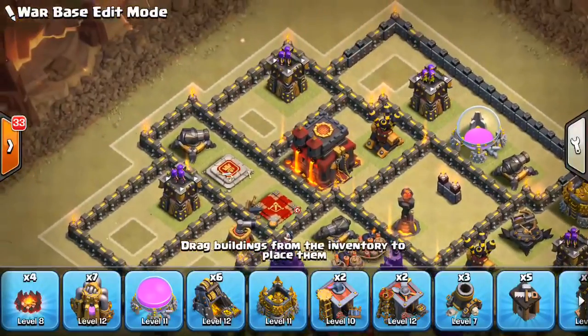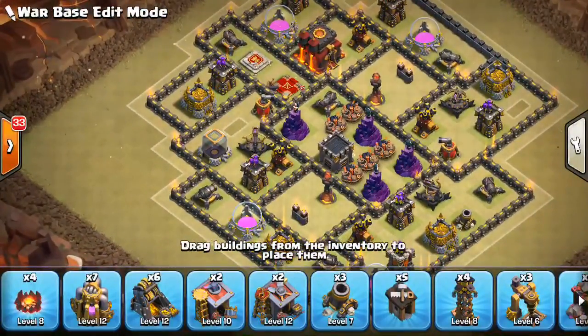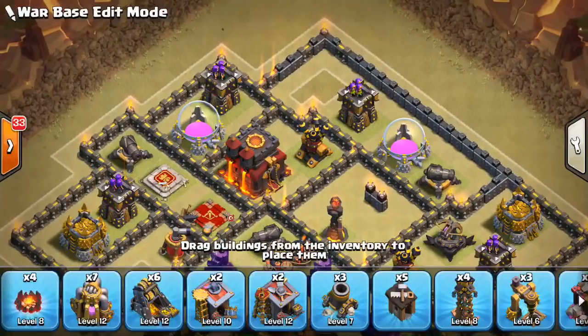The HP buildings are kind of all around here to act as a speed bump when entering the base as well as a time waster for queen walks. Don't put your HP inside the middle of your base — they're better on the outside. Putting them in the middle makes it too easy to do queen walks, entries, all that stuff. My bases aren't always the best, and if I end up showing them in friendly challenges I might be exposed, but I think they'll hold up okay.